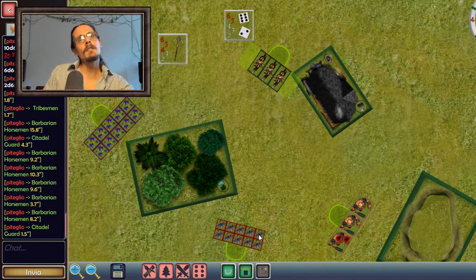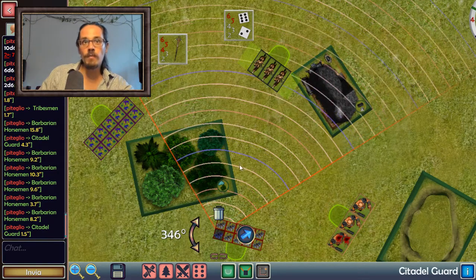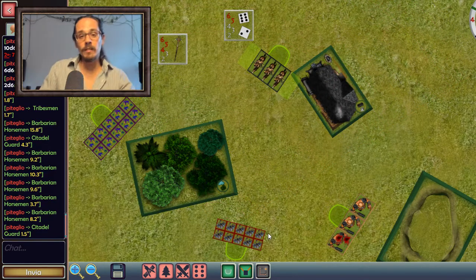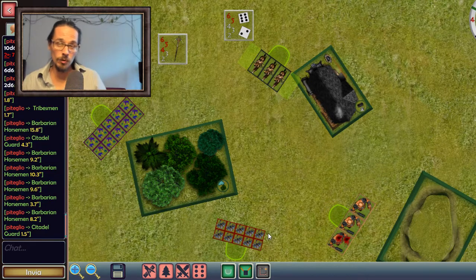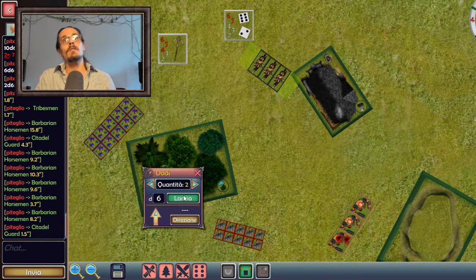Let's put together all these penalties, because things can get quite complicated. One, two, three, four guys and the guys behind them are just in long range from the barbarian horsemen, so they only have a minus one. These two guys here both have a minus one because we are past the nine inches mark, but they also have a minus one because of the corner. So instead of hitting on a normal three-plus, you are hitting on a four-plus for eight of the dwarves.